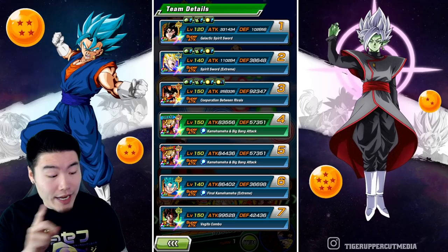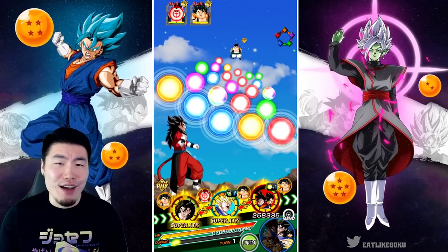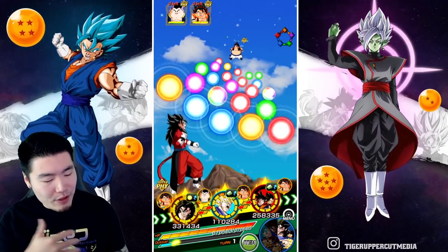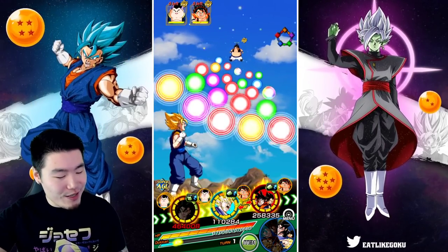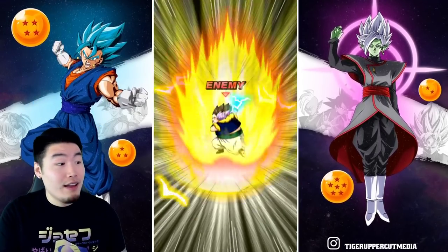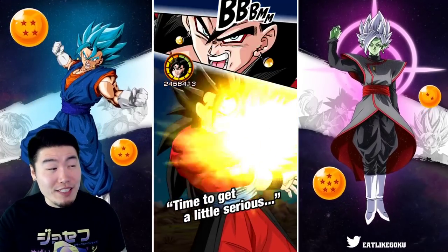That's a pretty good start — 102k defense. Is that going to be enough? It's been a while since I've taken on the Potara stage. Let's just take one turn and play a little less safe. We're getting supered immediately — 190k, that's actually not too bad. We're taking about 15 to 16k.